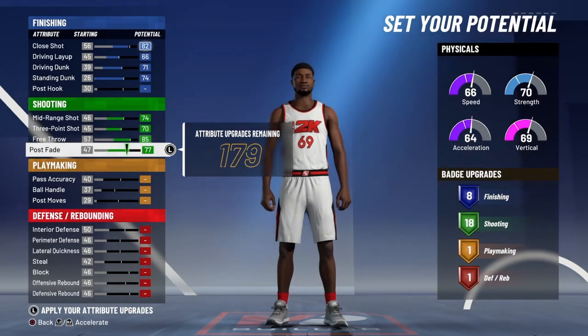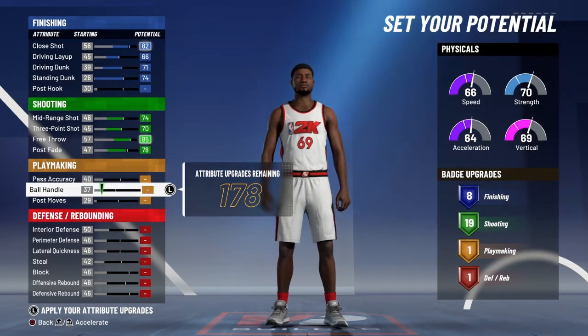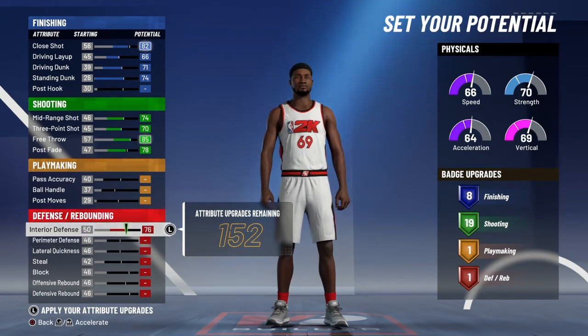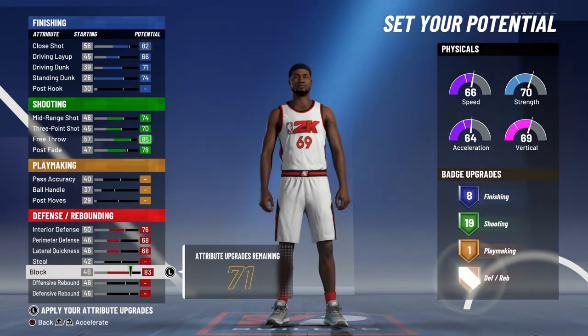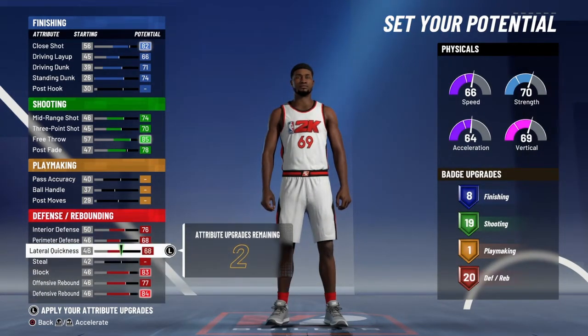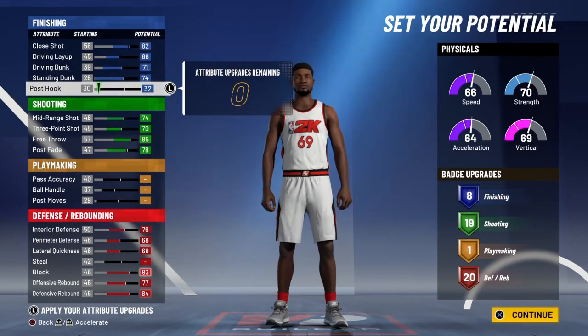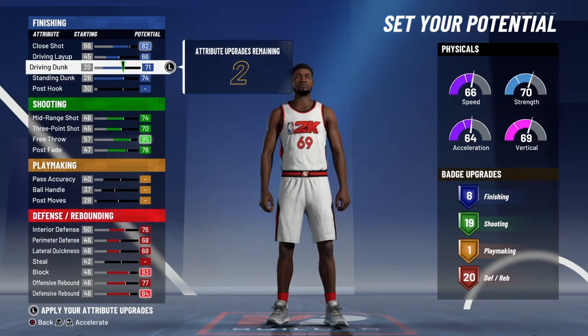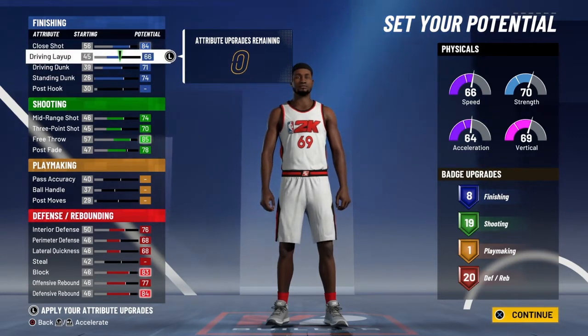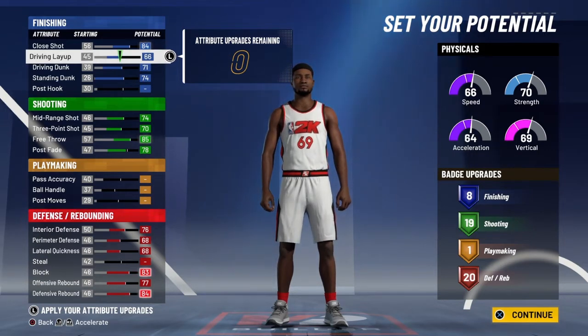Go down two times. Don't upgrade any of your yellow or playmaking. Upgrade perimeter, lateral, block, offensive rebound — you have two extra, put that on whatever, it doesn't really matter because none of them go up. So I just put mine on close shot. We end up with 8, 19, and 20, so it's like 58 shooting badges.